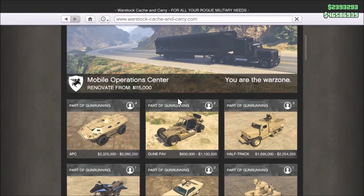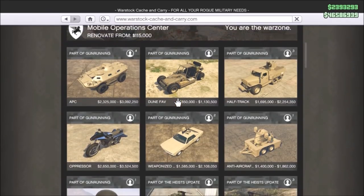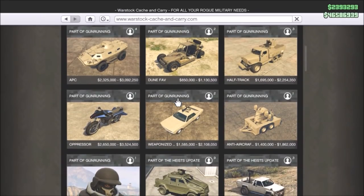What's up guys, Triple C here. Today the Gunrunning DLC was released and I'll show you how to set it all up, how to get your Gunrunning business up and running. We also got a lot of new vehicles on Warstar Cash and Carry. The thing is, you will get them cheaper if you do the special vehicle missions, which I will also do. I'd recommend first setting up your business to get all the discounted prices.